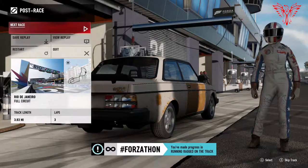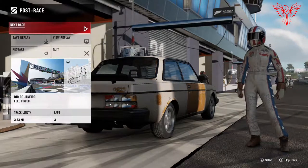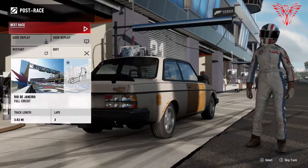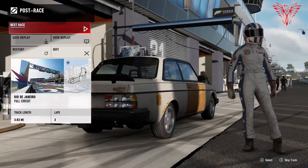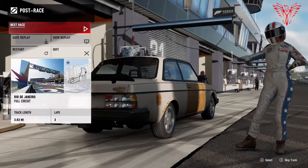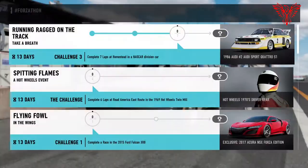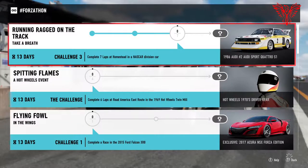I've done that one anyway — made progress in 'Running Ragged on the Track.' Next race — claim my rewards and then it's just the case of having a look at what's next. Going in, I've got to complete seven laps at Homestead in a NASCAR division car.